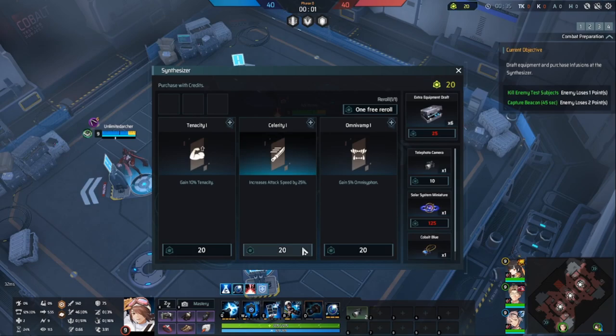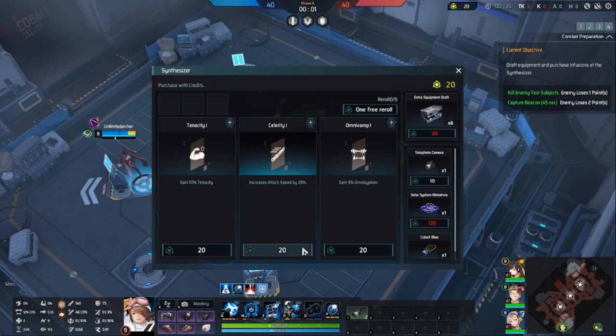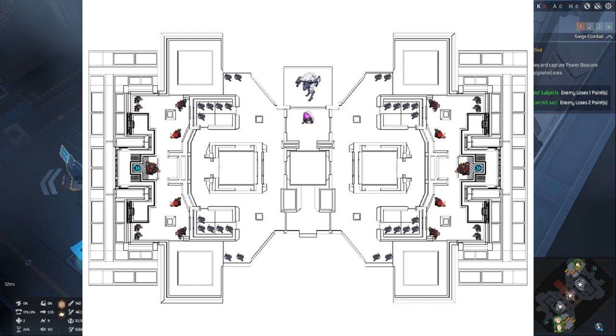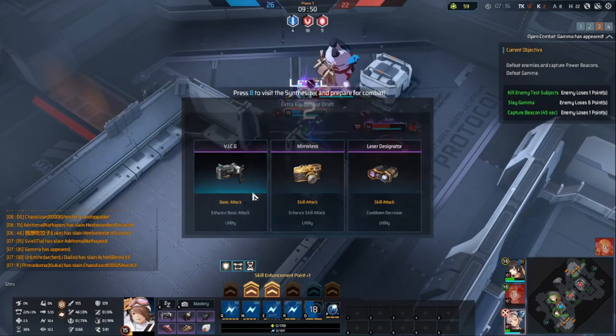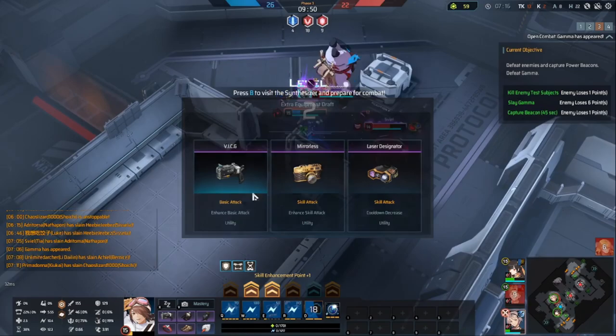Now let's talk about the credit system in this mode. You get credits from killing drones and animals all around the map, and credits let you buy infusions, which are cobalt exclusive augments, which in layman's terms give you power-ups. Credits also let you re-roll the items that you have. You can re-roll any of your slots and you get five of them a game. You can also buy two cobalt exclusive items and maybe get some cameras.